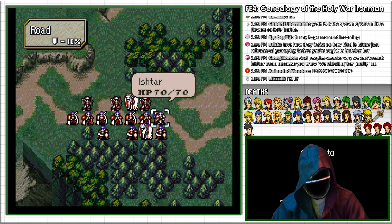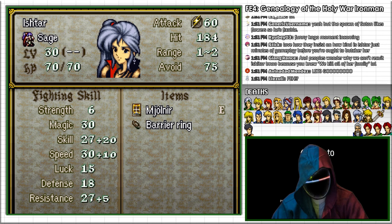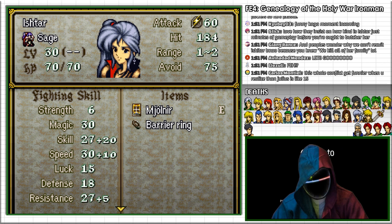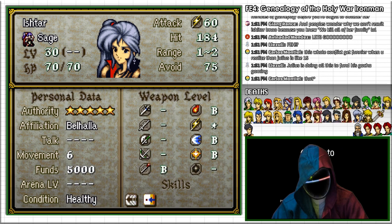Her Mjolnir Tome gives her a crazy amount of might, and while she does not have pursuit, she has a very high chance to activate Adept due to her incredible speed. Some trained units can just barely survive a single hit from her, and pretty much nobody can survive two.